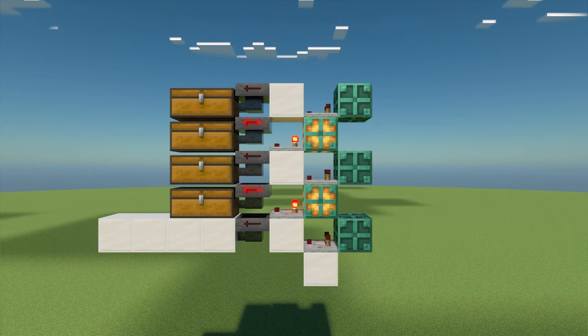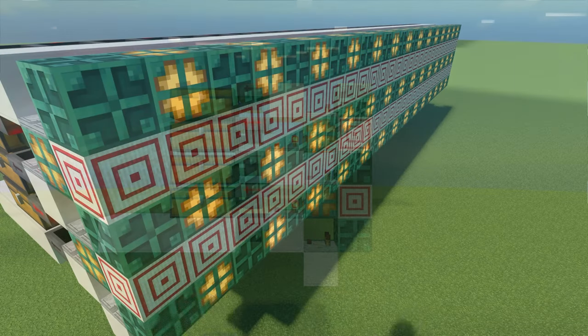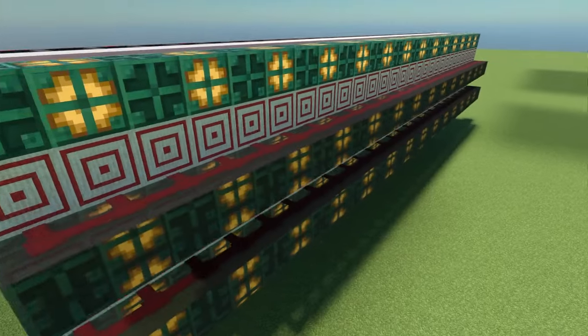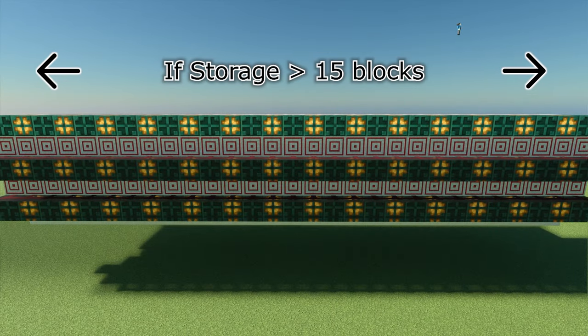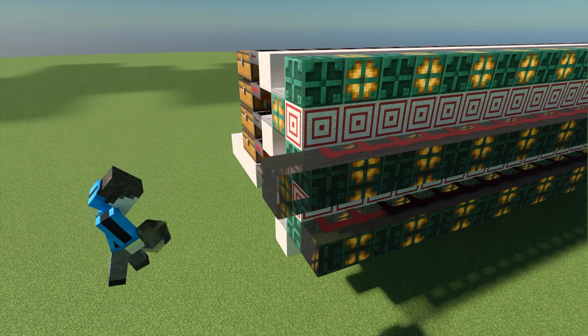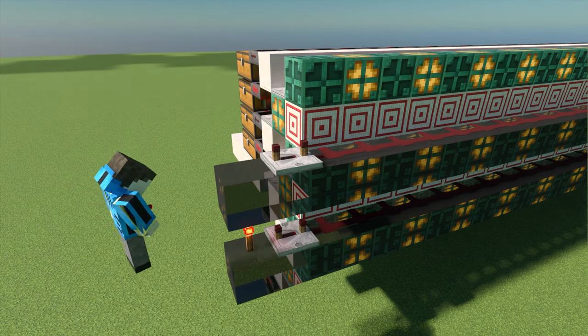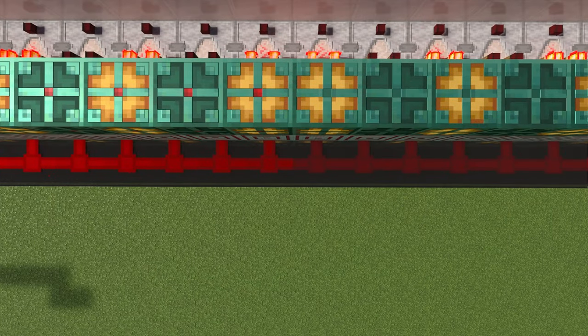Once you have the copper bulbs programmed, place a target block behind each of the inside copper bulbs. Make a redstone dust line that connects every target block to a single line. If your storage is longer than 15 blocks, you will need to add an adjustment to extend the signal. At the beginning of each of the lines, add a redstone repeater with a full delay. Now power this repeater and make sure the signal is making it to every target block.